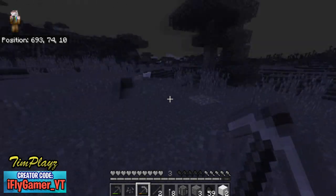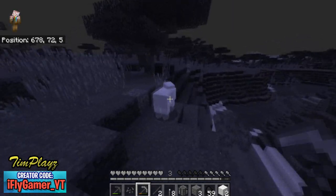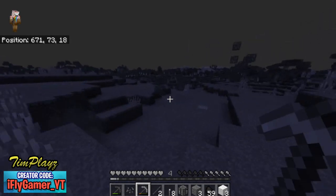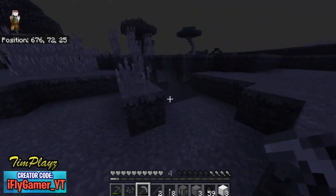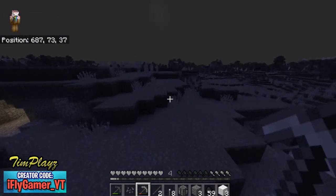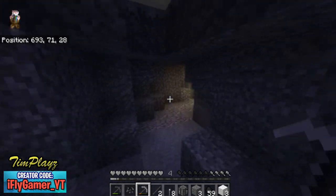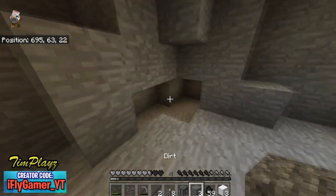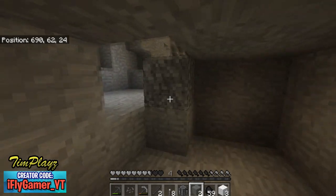We gotta kill this creeper so it doesn't kill us — everything's gray, even the mobs. We just need one more piece of wool to get a bed. Let's go back down into the mine system — but there's water; we can't even tell what the mine system looks like anymore.